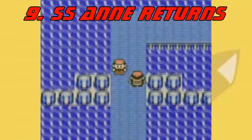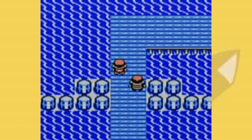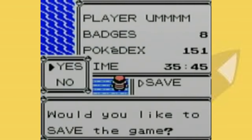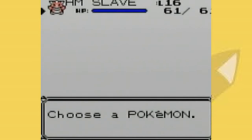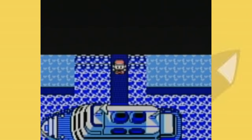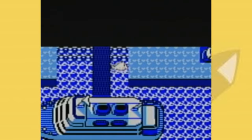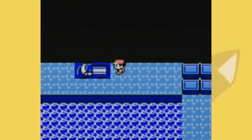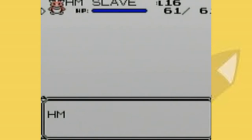Moving on to number 9, did you know you could access the SS Anne after it's already departed? The way you do this is really easy. You just save on the very specific tile just one above the sailor, and you have to face right. Then when you soft reset, you can hit surf and you'll just surf over him. It looks really ridiculous, but you can access the SS Anne again as if it never left. And the other thing you could do — and I would have loved to have known this when I was younger — is you can access that truck that was supposed to have Mew. Fun fact, it doesn't, and there's nothing there. But you can actually explore around this area, and it's a pretty cool area.